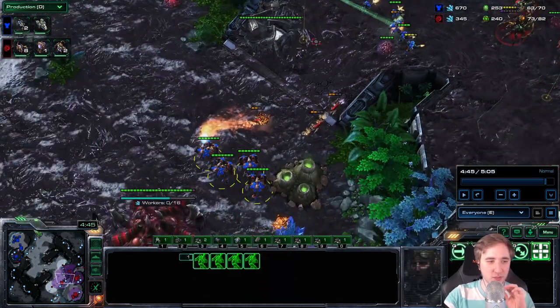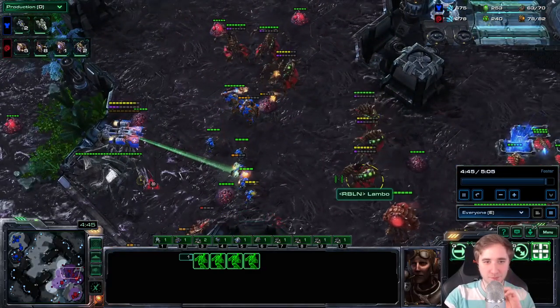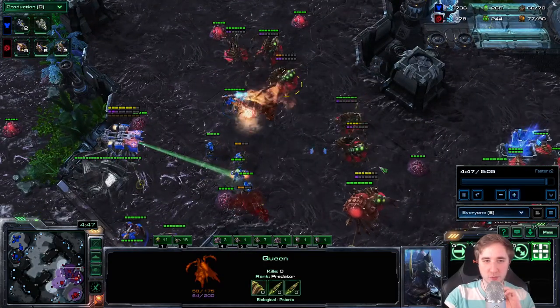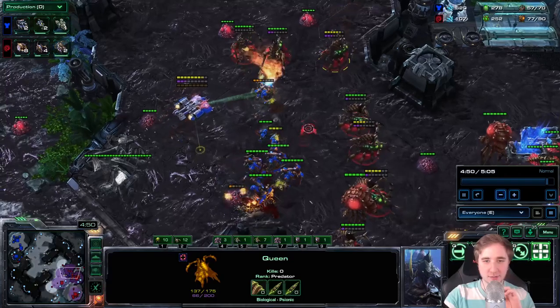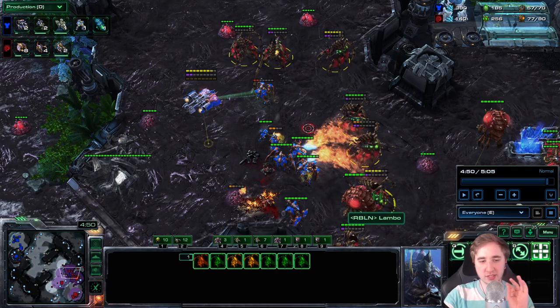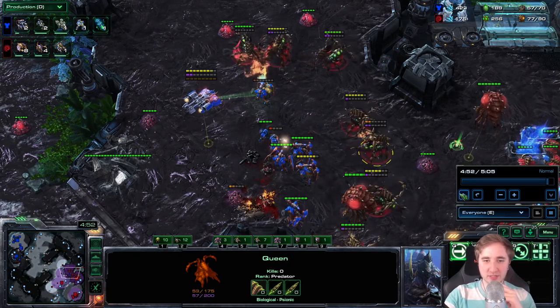Even though he messed up a little here because he's trying to micro at home against the Zerglings, the queens that are being attacked — you can move them back or Transfuse, but preferably move them back. It's also not ideal to double Transfuse, so always in these scenarios just use a single Transfuse while pulling the queen back. The Transfuse does some burst healing and then heals a little longer afterwards, but that doesn't stack. So just use one Transfuse at a time and pull back queens that are under attack.